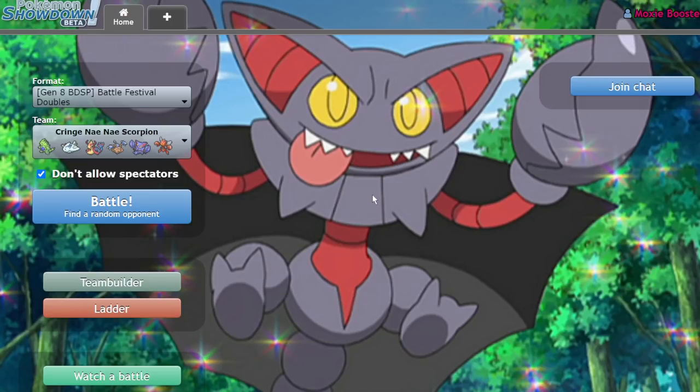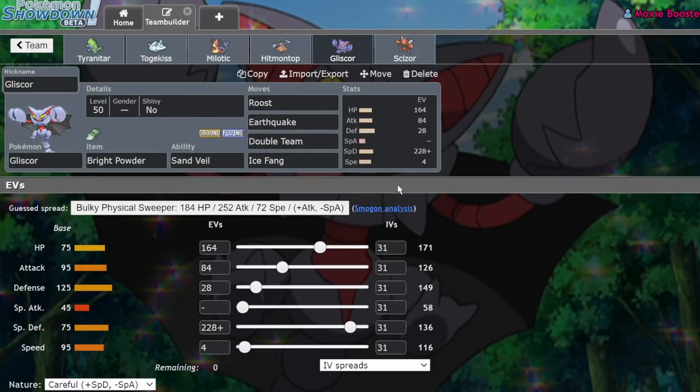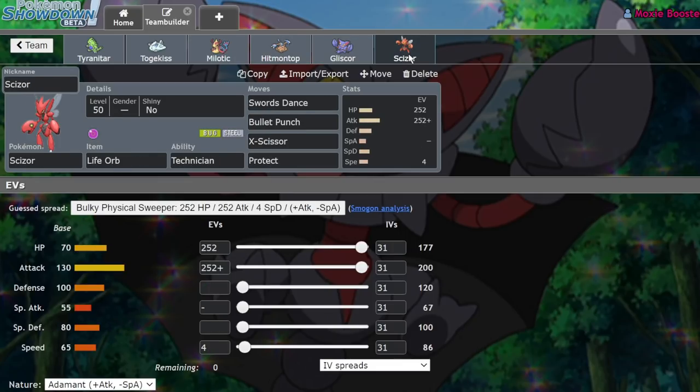So I'm going to call it there guys — we went undefeated in this session with a Gliscor evasion team, and the Gliscor evasion kind of came in clutch a couple of turns, so I'm pretty happy with how this session turned out. Team info is going to be in my Discord — you can join that to get it, you'll see it in the Moxie team channel. If you guys enjoyed, leave a like on the video, subscribe to the channel, turn on notifications, and I'll see you in the next one — bye!